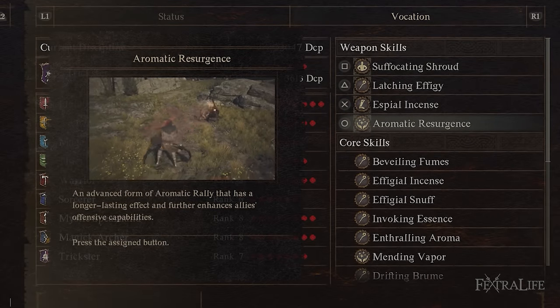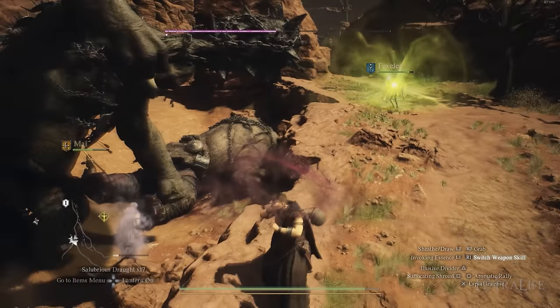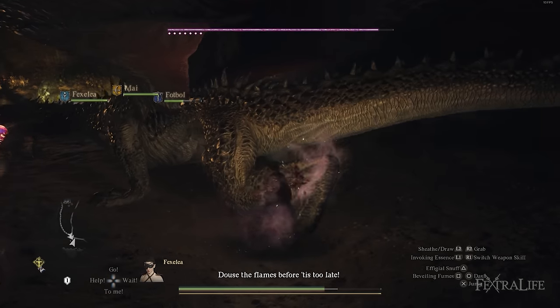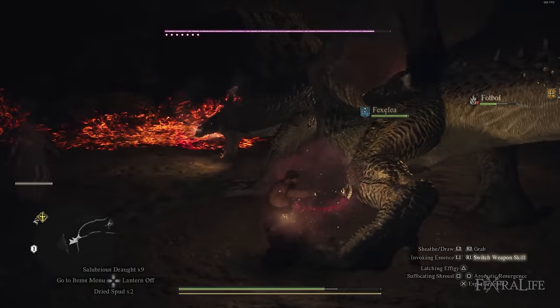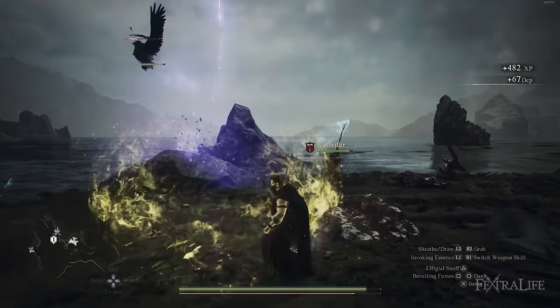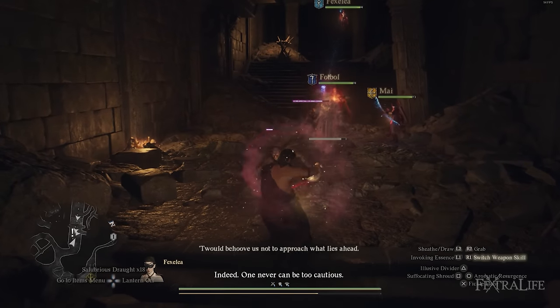The next skill you'll use in combat is Aromatic Resurgence, which buffs your team with increased damage. Since you aren't dealing any damage yourself as a Trickster, you need all the damage you can get from your party, so buffing them periodically is good. Keep in mind it depletes health from them — though it uses the loss gauge so it can be healed back up — which is another reason why having a Mage in your group is important.